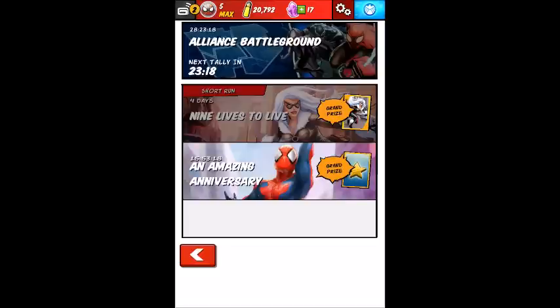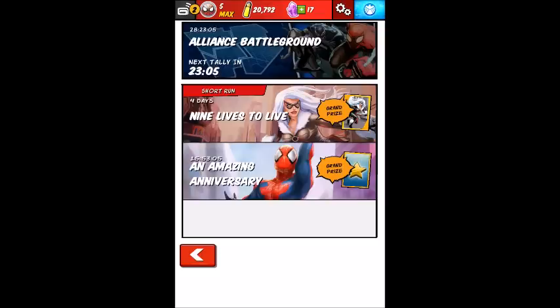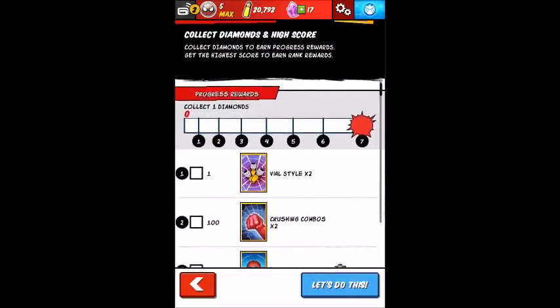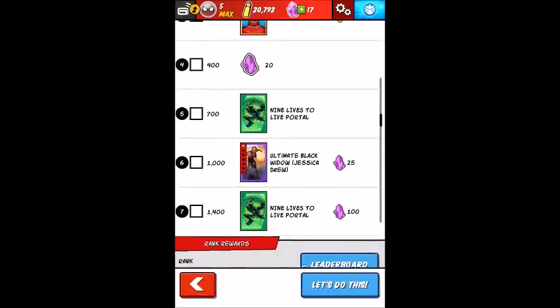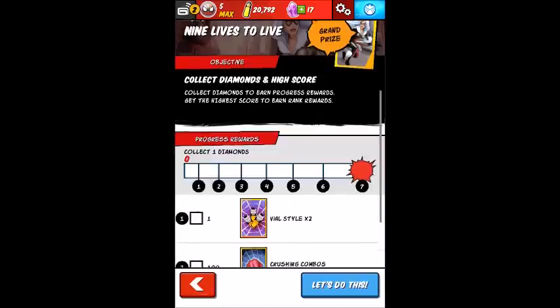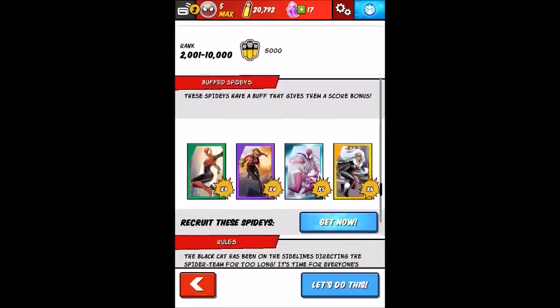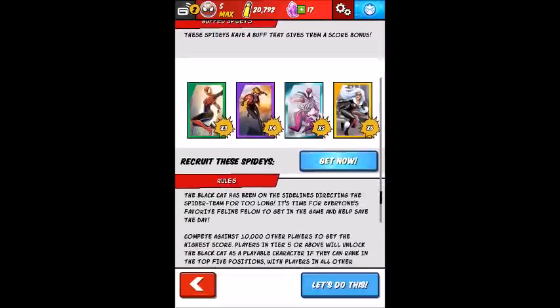The second event is Nine Lives to Live. This is basically a Black Cat event. You can press the icon right here and go straight to look at the character. In this one you need to collect diamonds — they're basically collectibles — and the more you collect the better your reward. The buff spideys are Spider-Girl, Ultimate Spider-Woman, Scarlet Spider, and Black Cat.